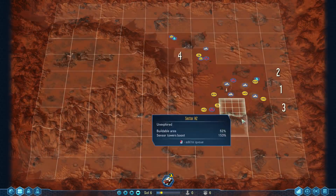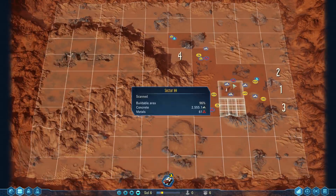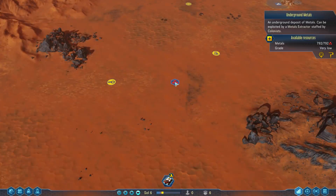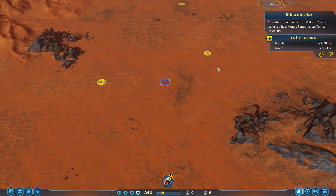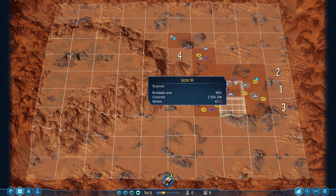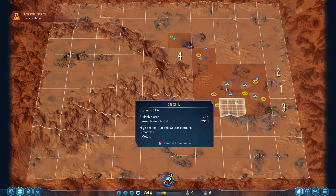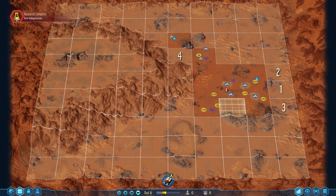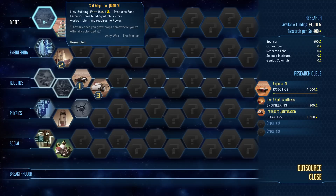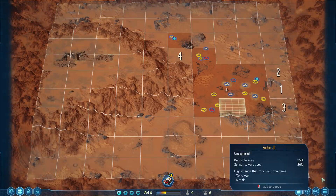I'm going to continue to scan towards the water. We've established that this area doesn't really have anything else of note. There is another source of metal down here, and it's also very low grade, which is a bit disappointing. We do have a good source of water, which is nice. We'll probably mine this metal despite the fact that it's very low grade — it won't come in quickly, but a renewable source of metal will be nice. We just finished research on soil adaptation, which gives us the ability to build farms as opposed to just hydroponic farms. We're now working on Explorer AI.